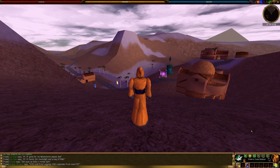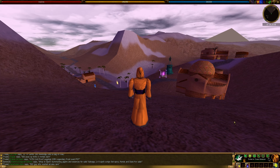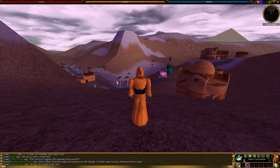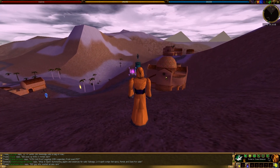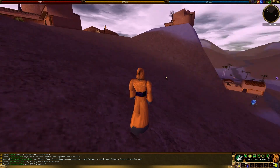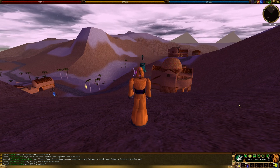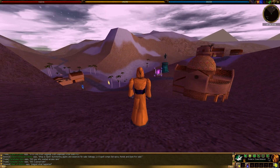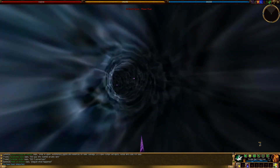Welcome back to Return to Asheron's Call, video number 11. Right after the death in the last video, I came over through the town network — there's a town network portal in every town, and it's a central place where you can get to basically any town in the game. I came to the town of Kayaban to buy some level 4 war spells, bought and learned those. Now we're going back to the facility to start taking on those level 15 quests.